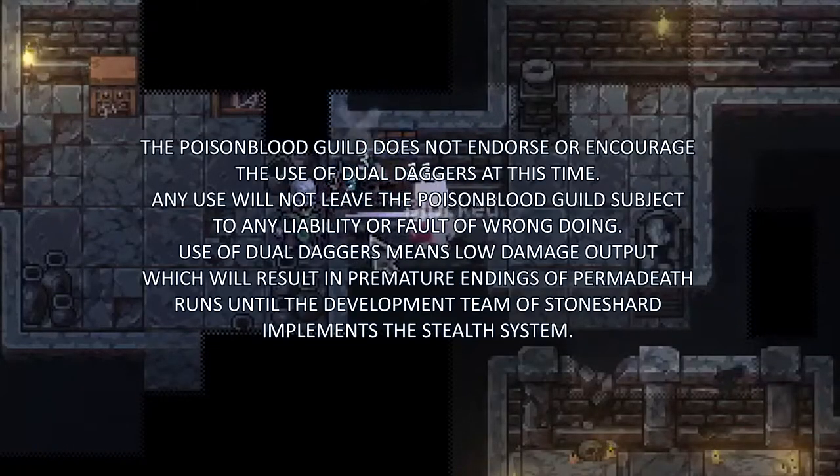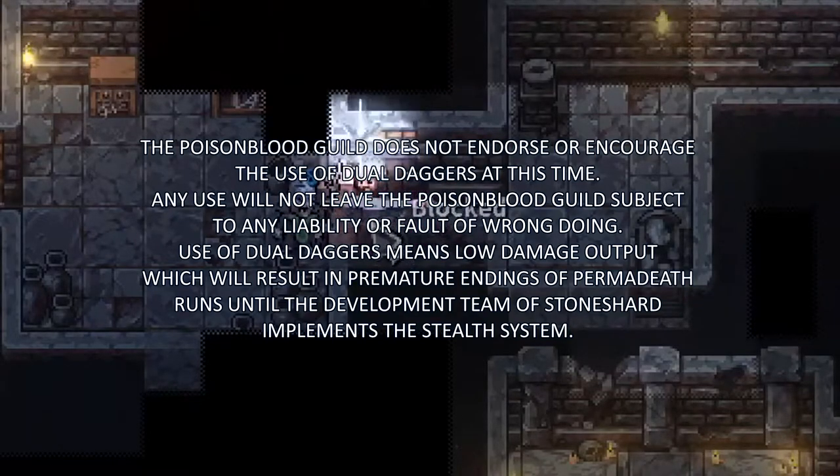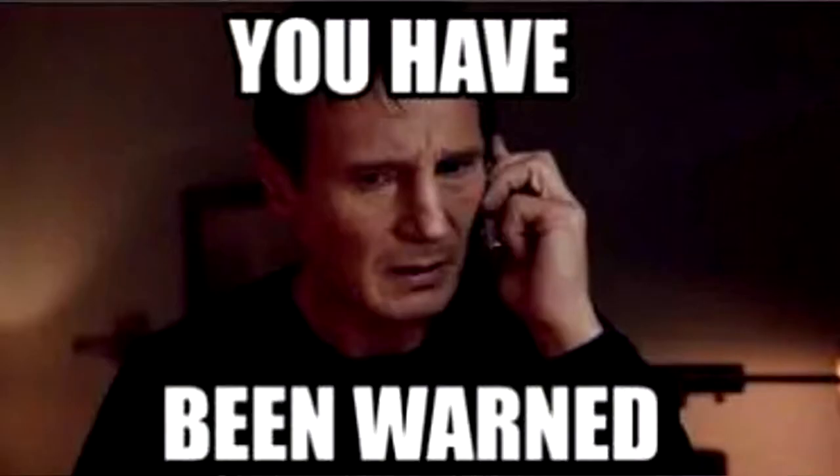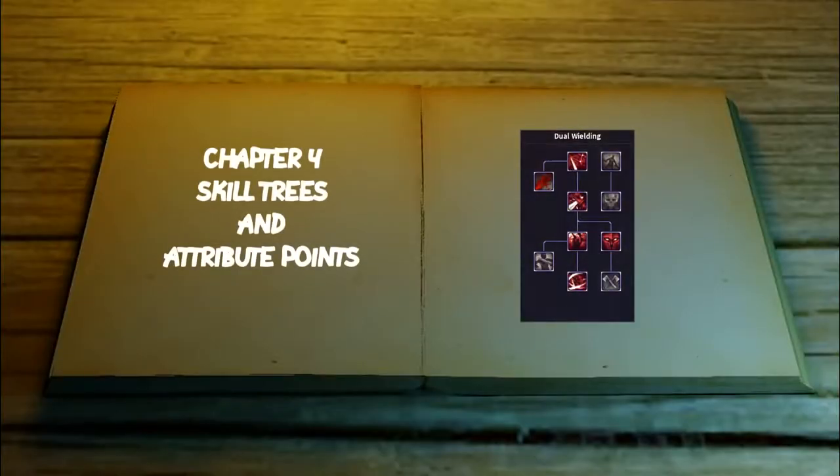The Poison Blood Guild does not endorse or encourage the use of dual daggers at this time. Use of dual daggers means low damage output, which will result in premature endings of permanent runs until the development team of Stone Shard implements the cell system. You have been warned.